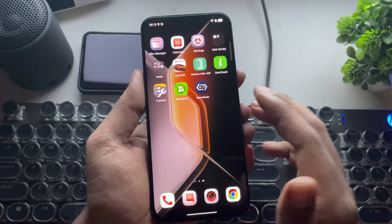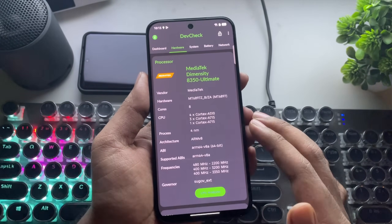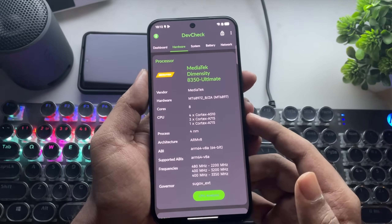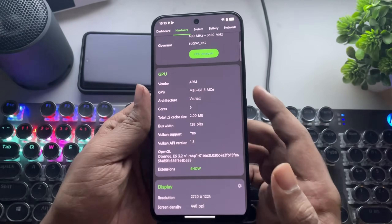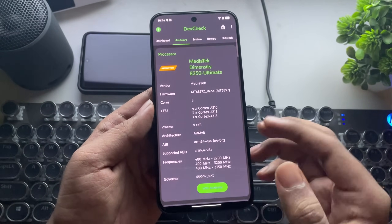The phone I'm using is the Infinix GT30 Pro, powered by the MediaTek Dimensity 835C Ultimate, which is a high-end chipset. It comes with a Mali G615 6-core GPU with the latest system drivers, 8 gigs of RAM, and UFS4 storage.